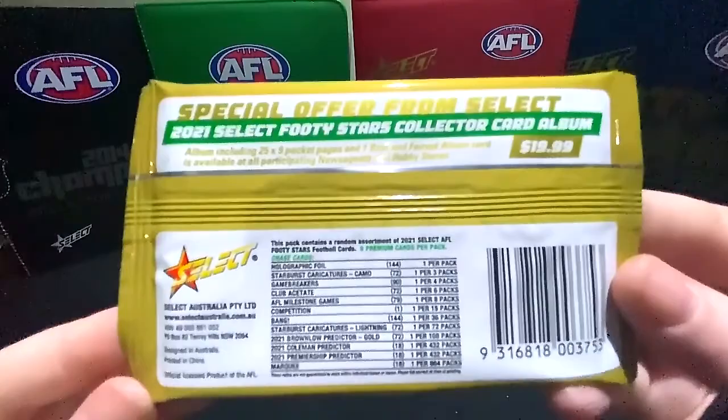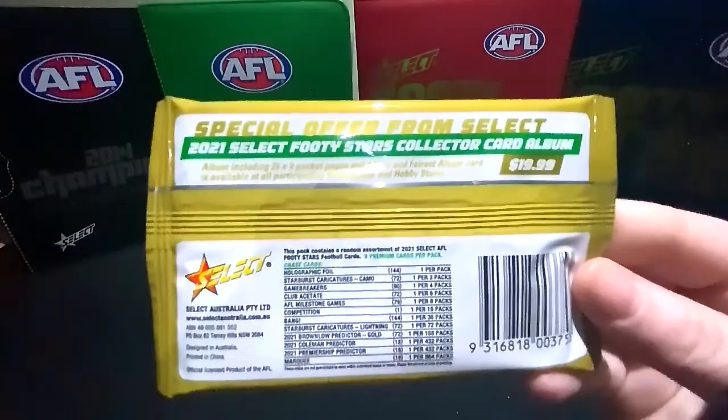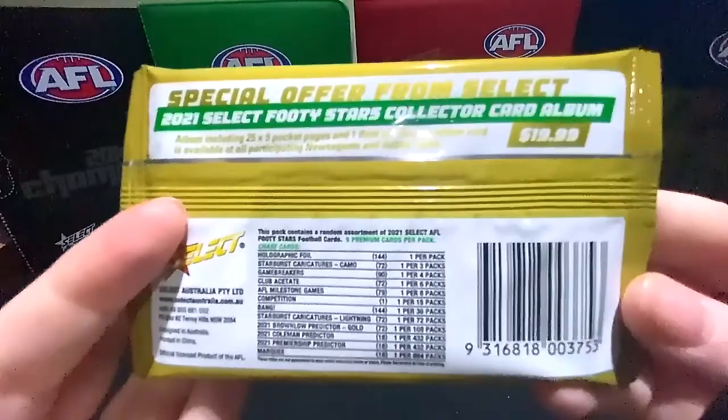Game Breakers are one in four. Club Acetates are one in six. Then we've got the Milestones, which are one in eight. The Competition Cards - I think they're new - they're one in fifteen. We've got the Bang Cards, they're one in thirty-six. So you'd expect at least one of those in this box.